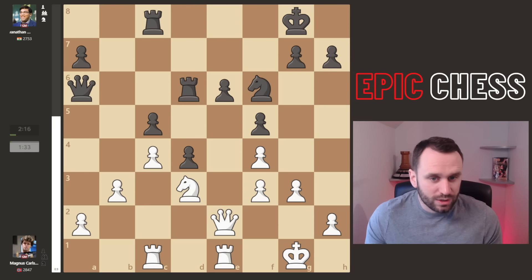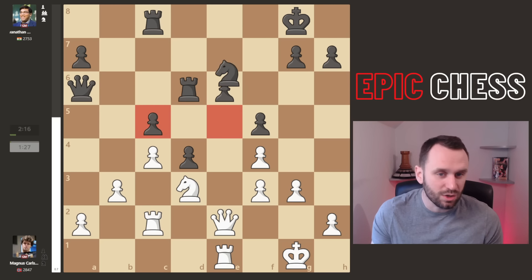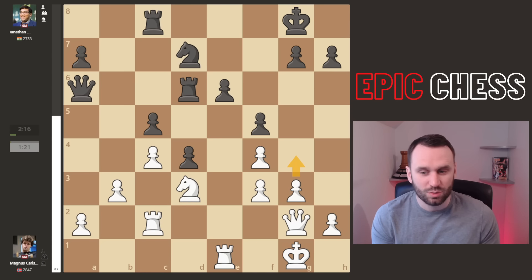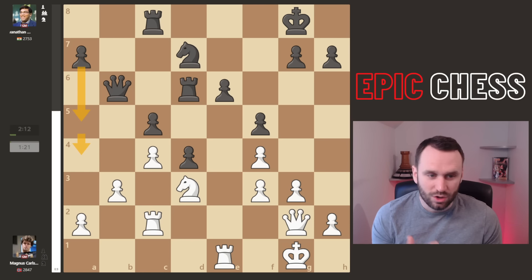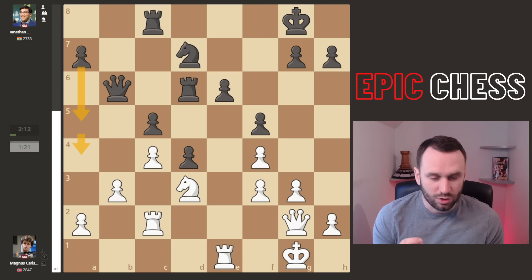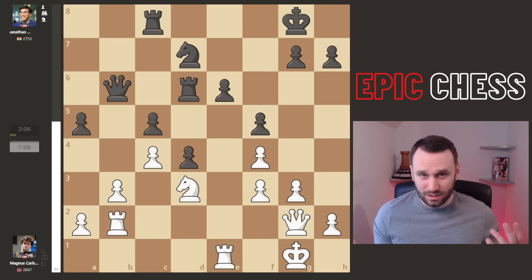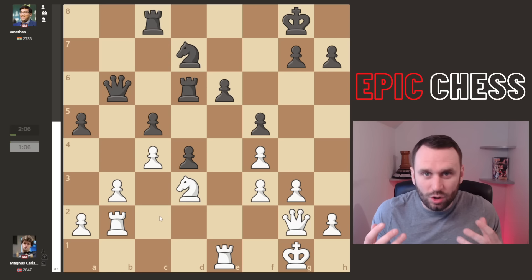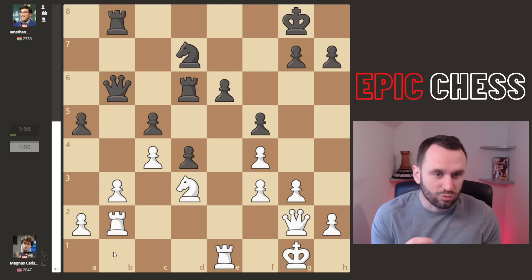Rook D6, covering the backwards pawn. Rook C2 — just some steady manoeuvring from both players. Knight D7, covering C5 and the key E5 square. Queen G2. After Queen B6, Magnus holds his horses — he realizes Vishy has serious counterplay with the A pawn. Rook C to E2 pressures E6. A5 comes anyway, Rook B2 back — Magnus has wasted two moves, but he remains better. It's a closed structure; it's about pawn structure and long-term advantages, not opposite-side castling where every tempo counts.